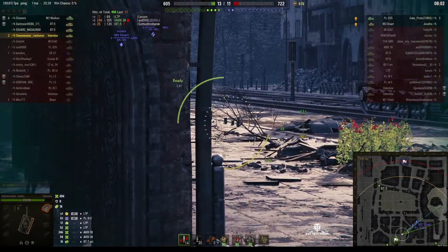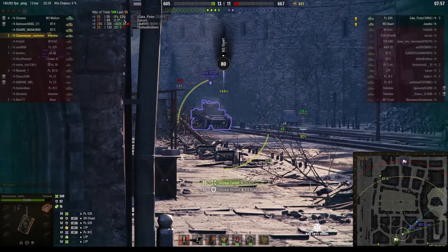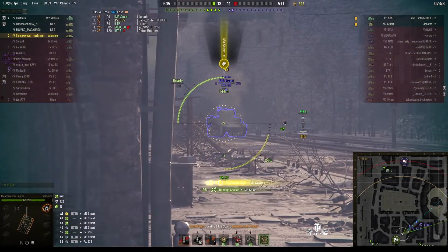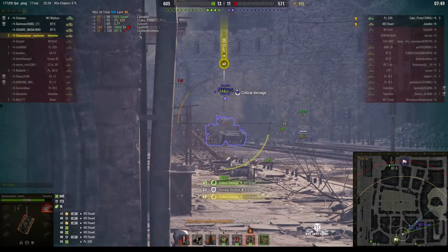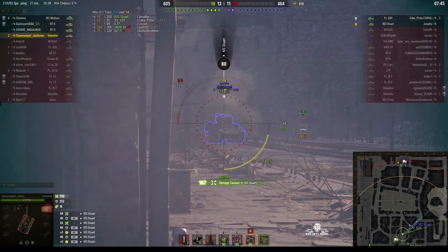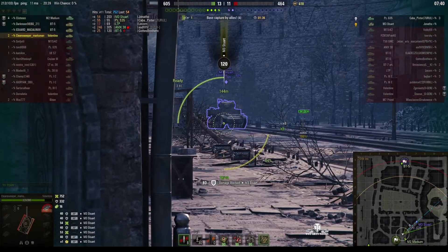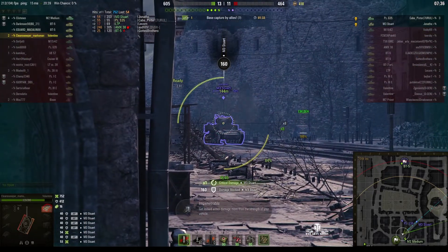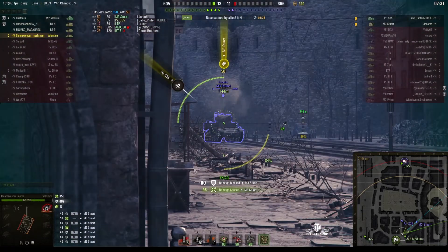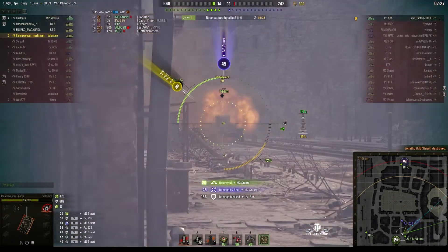Both enemies are on the same street. This is where he can take both of them out because he's got better armour than them — just keep pumping those shots in. He aimed one for the tracks to keep him tracked so he stays in one place, blasting away at the M. Stuart. He lost the track, but got him in the track that time — holds him in place and keeps pumping those rounds in. The Panzer S35 is firing into our tracks from the other road. Finish him off — yep, got him.